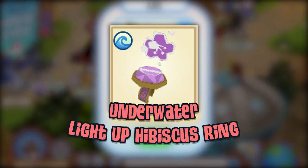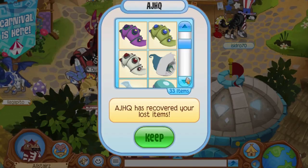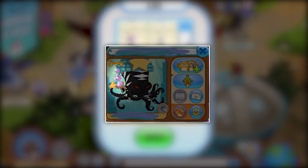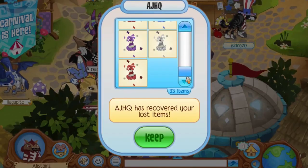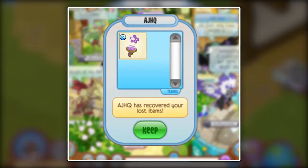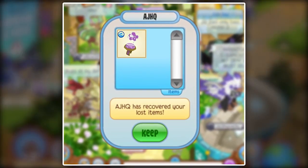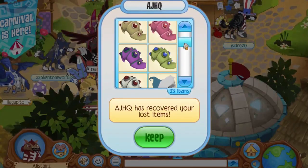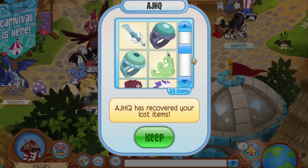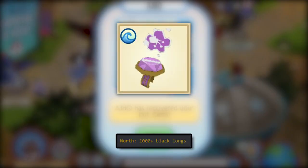Number 2: the Light Up Hibiscus Ring. This is an unreleased item that was first seen during January 2017 as a result of a mistakenly gifted item from AJHQ. The jammer got hacked out of their promo Light Up Ring, contacted AJHQ, and they returned a Hibiscus Ring instead of the original one lost by the jammer. That jammer is the only person known to own this item, and they are currently inactive, making it literally unique and impossible to get. As such, one declined offer made for the Light Up Hibiscus Ring was 1000 plus solids.